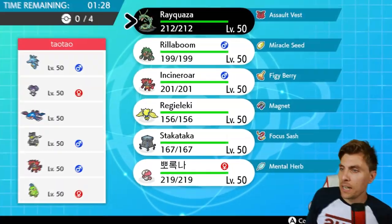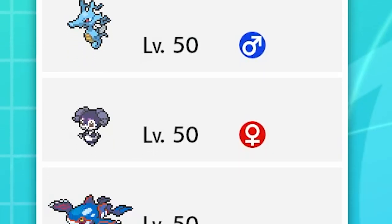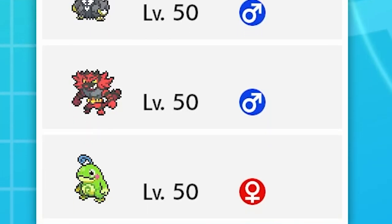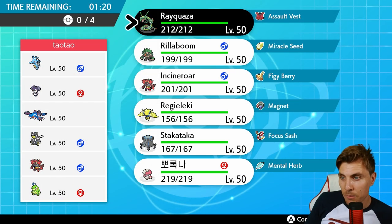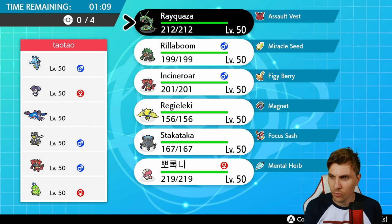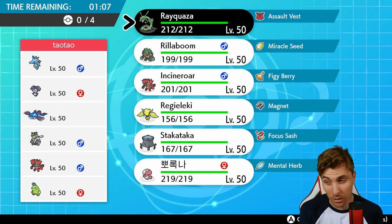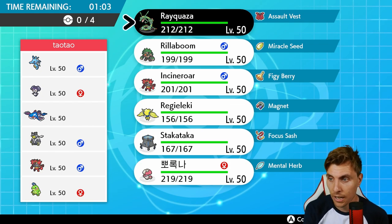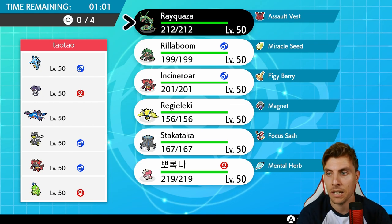First up today we have a Kingdra, Indeedee, Kyogre, Incineroar, Urshifu and Politoed team - a full rain team. You've got Politoed and Kyogre bringing the rain, helping Kingdra with its Swift Swim ability. There's Redirection with the Indeedee via Psychic Terrain and Follow Me. Urshifu - I'd imagine it would be the Dark type, but it may be the Water type to take advantage of the rain. And Incineroar for Intimidate support.